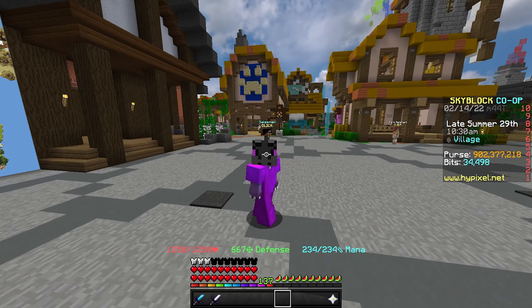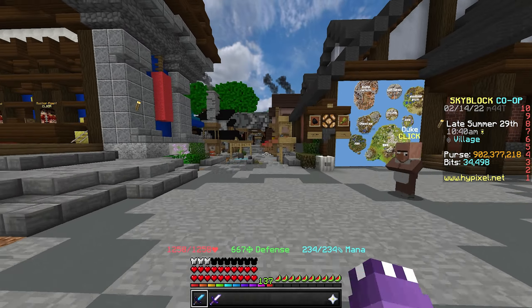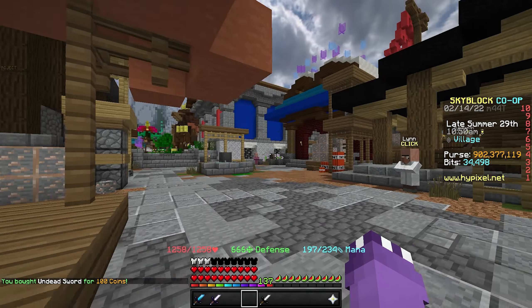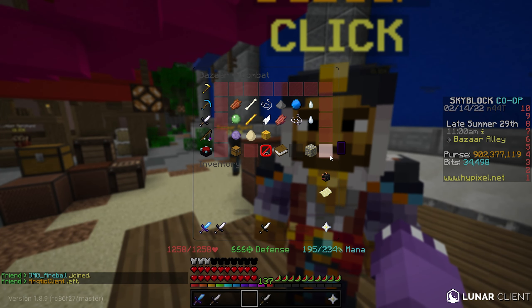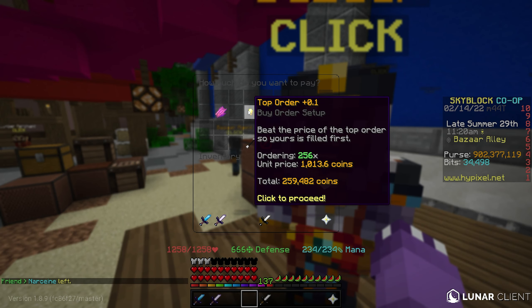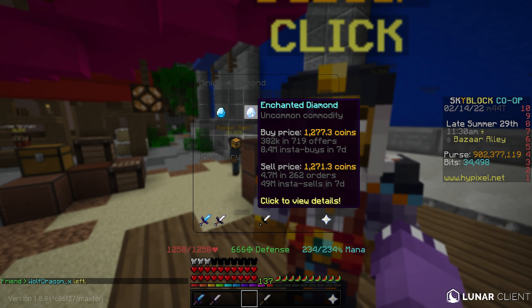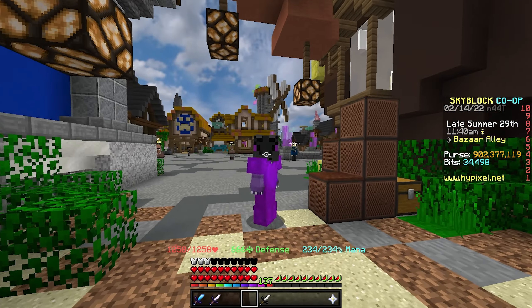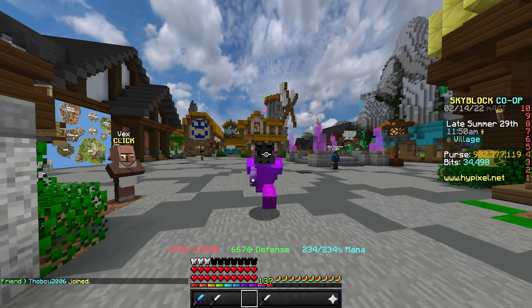This next flip is really fun and has super high volume — a lot of people are purchasing this item. It starts with buying an Undead Sword from the Weapon Smith for 100 coins. Then head to the Bazaar: buy 256 Enchanted Rotten Flesh for about 250,000 coins, and 256 Enchanted Diamond for about 325,000 coins. You're looking to spend between 550,000 and 575,000 coins total. Note these Bazaar prices are slightly higher than normal right now.